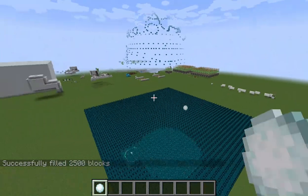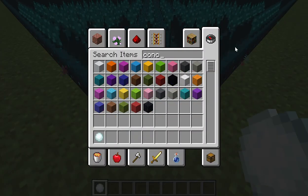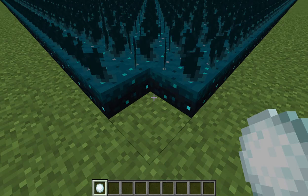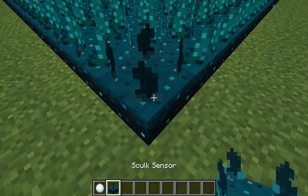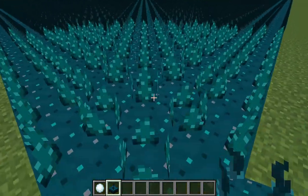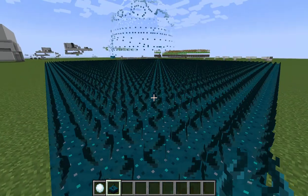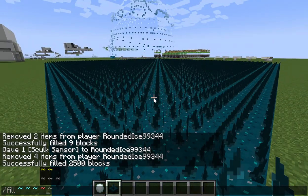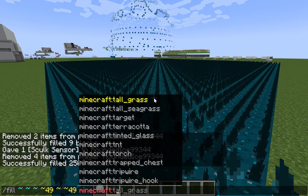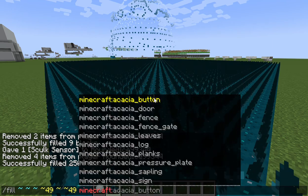Get a snowball or some kind of thing that makes a sound and throw it onto the sensors — just watch. But that's not the end. After that, go onto the block above the skulk sensor and do exactly the same command but instead of skulk sensors, use trapdoors. I'm going to use a warped trapdoor because it looks blue and it's nice.